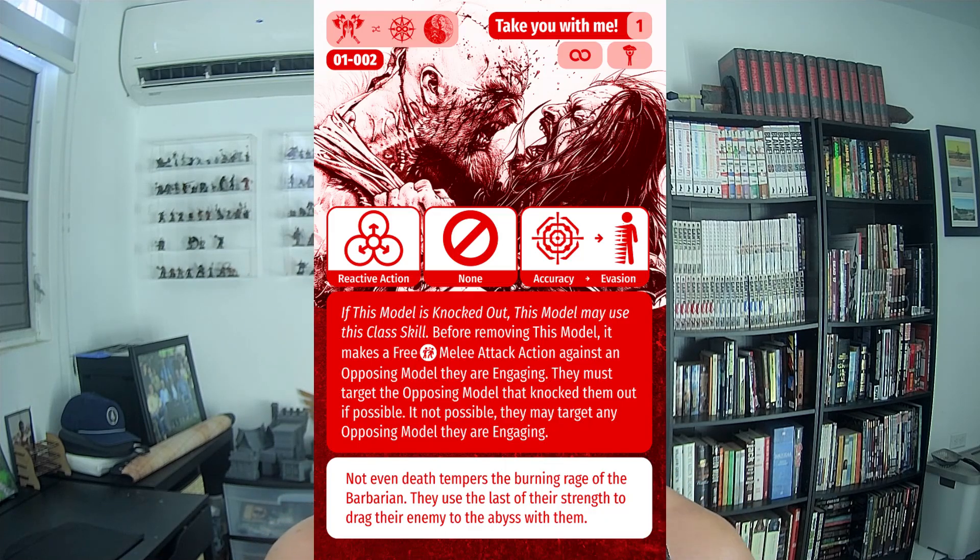This is the core of what makes the barbarian a DPS machine. If you position the model correctly, you get one free attack per activation — potentially hitting three models in one activation, or hitting two with one attack and a third with their second action. This is a dramatic increase in potential damage output over any other character, making the barbarian just a knockout machine. At level eight, you can take the Bloody Slaughter feat, which lets you cleave a second time per activation.